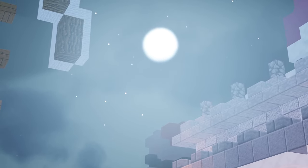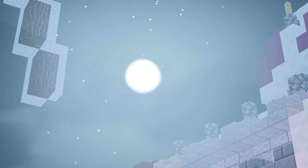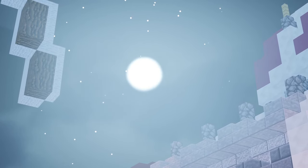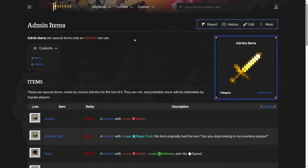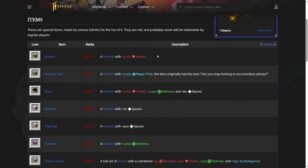Now the rest of the items are really quite interesting. There is literally a page on the wiki labeled Admin Items. Admin Items are special items only an admin can use, meaning they are in the game — just nobody can use them unless you're an admin, making them pretty much unobtainable for the regular player. But if you take a look through these items, some of them are so wacky.